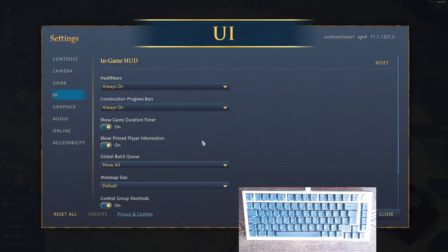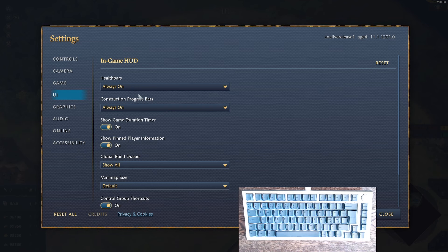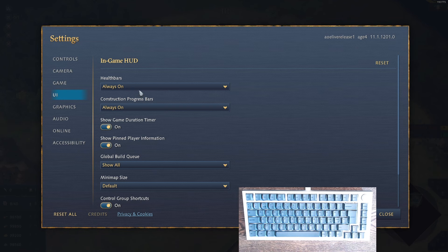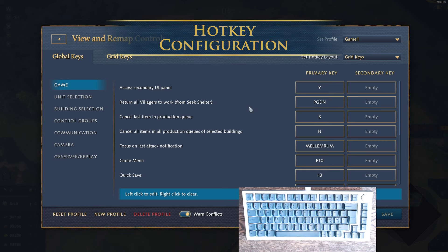I use box select drag, and attack move behavior set to legacy so I can attack-move onto units and use target fire when stutter-stepping with archers. For UI I always have health bars and construction progress bars on — you want to always see how many units are damaged or have lost HP so you can judge whether you can take a fight. Global build queue is set to show all, so you can monitor production from the corner.